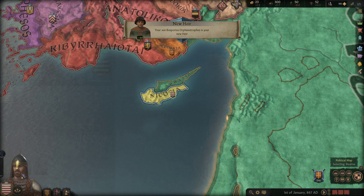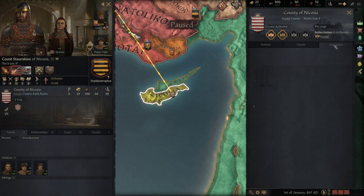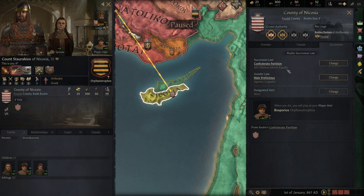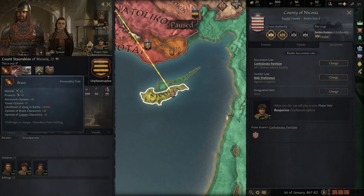Our son is our new heir - I didn't click anything, I was just confused. That gives me a reason to check our succession line - we have confederate partition, all children inherit equally but with male preference, so agnatic-cognatic - the equivalent of gavelkind in CK2. We can change to primogeniture but we need higher crown authority, the primogeniture innovation in our culture, and some prestige which we don't currently have. In fact we're losing piety at the moment, apparently because we're vengeful.